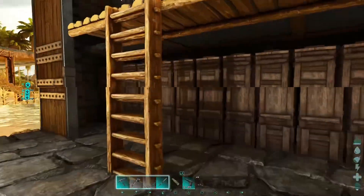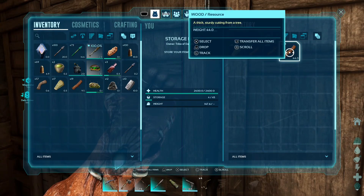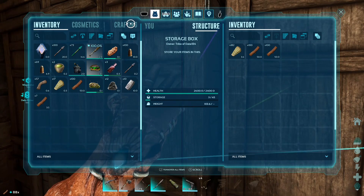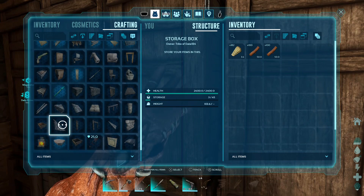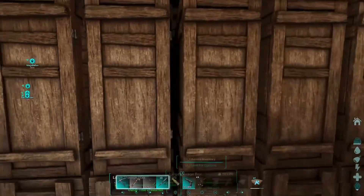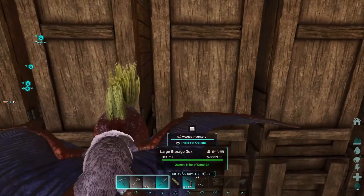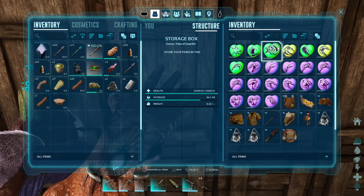It is zero points, or zero cost, for the engram. I am in the Turkey Trials event and I was able to get some chibis. You can craft chibis now with wishbones during the Turkey Trial event, but it's in the smithy. They moved it from the cooker to the smithy.